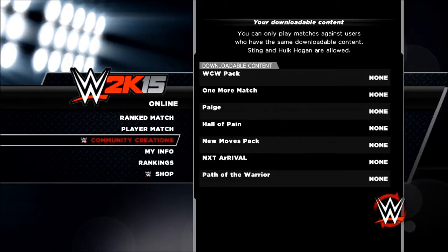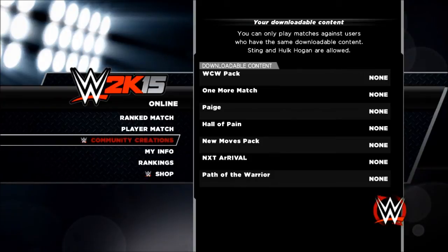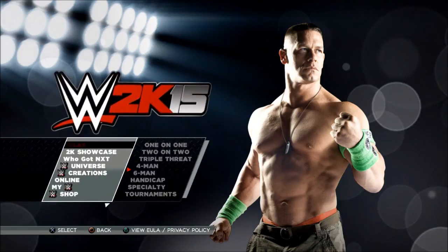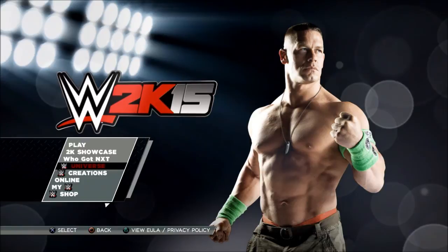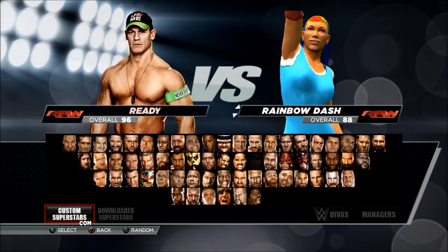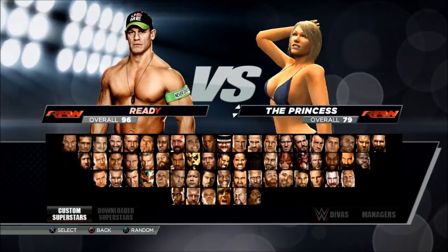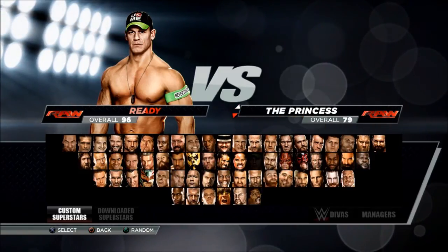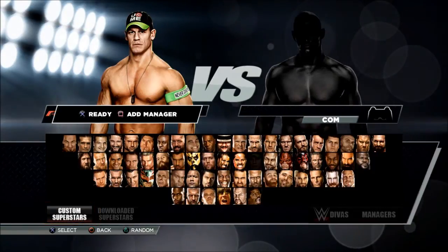Once it's done downloading, exit out and go to Play, quick one-on-one normal match. Pick any male superstar, then go down to your custom superstars. You'll see the game recognizes that character as a male superstar — it doesn't recognize it as a diva.